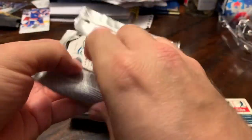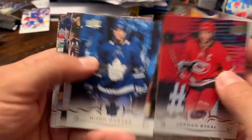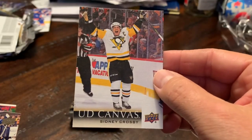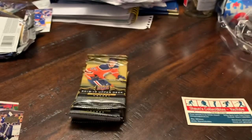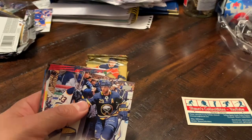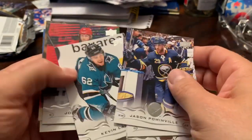Pack number eight — being a little stubborn. Jordan Staal, Ryan Johansen, Mitch Marner, and an Upper Deck Canvas. Upper Deck Canvas of Sidney Crosby — nice picture too. Yeah, and the rest is base.